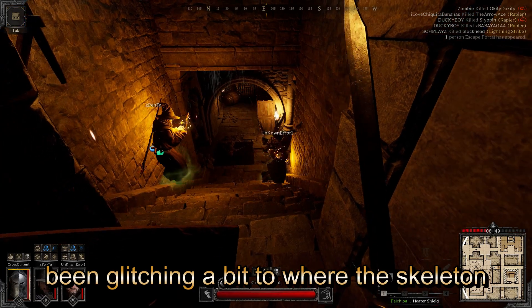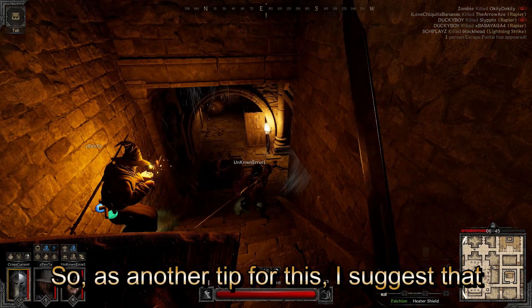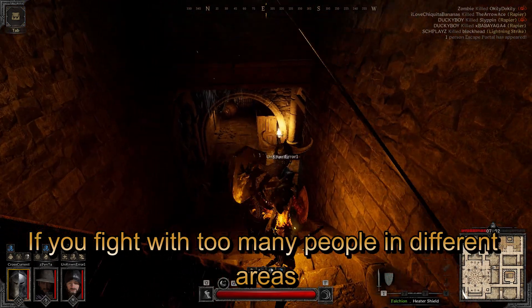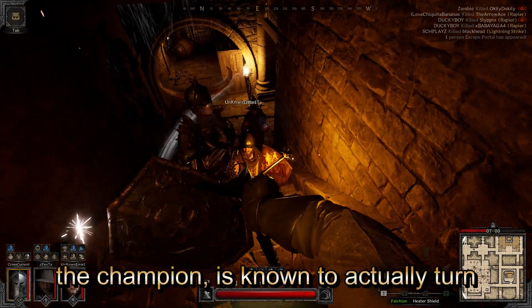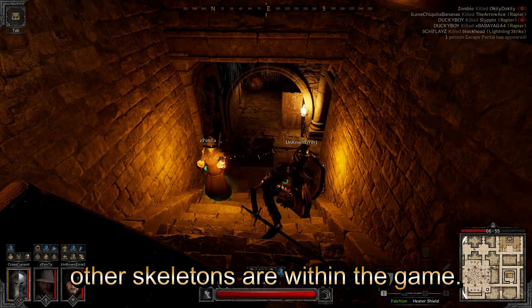The game has been glitching a bit where the Skeleton Champion will float above you, so as another tip, I suggest that you fight the Champion for the most part alone. If you fight with too many people in different areas, the Champion is known to actually turn around and attack other people, like the other Skeletons do within the game.